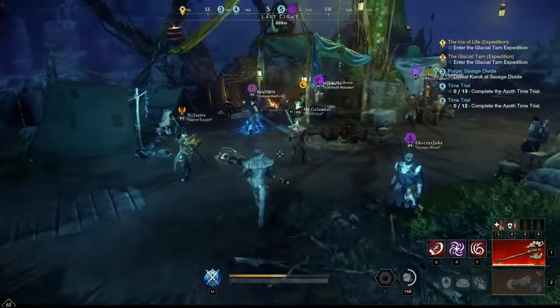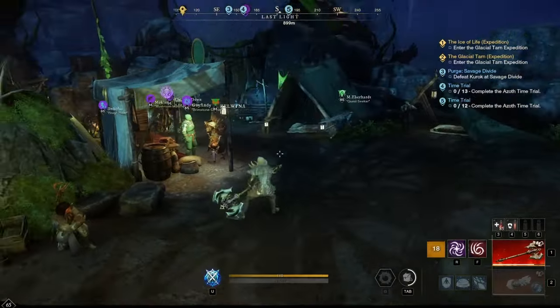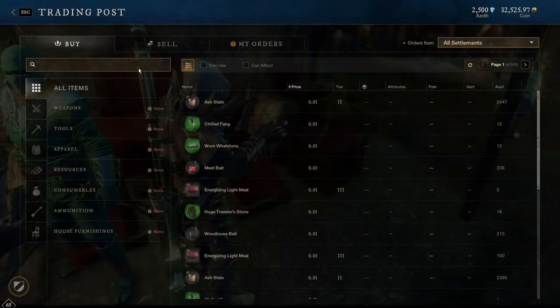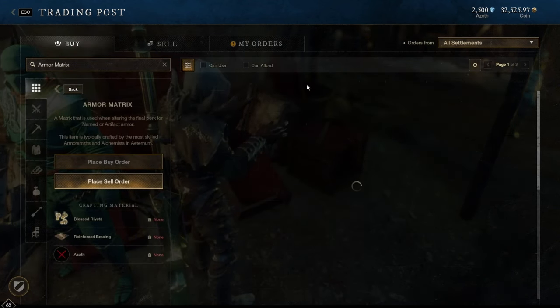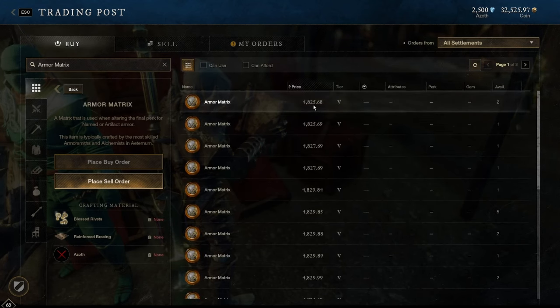So in today's video, what I'm going to be doing is taking a closer look at overall matrices and the overall costs on my server. Currently I'm in Orofina, so I'm just going to go ahead and do a quick search for each of the three matrices, starting with armor.